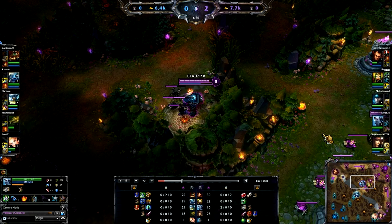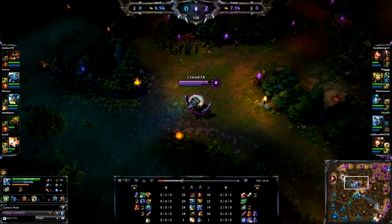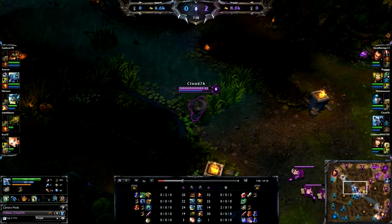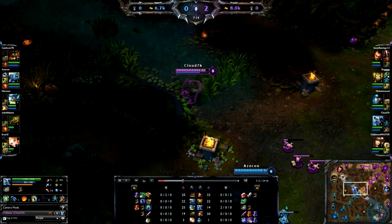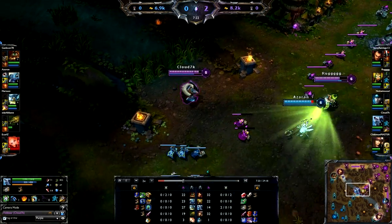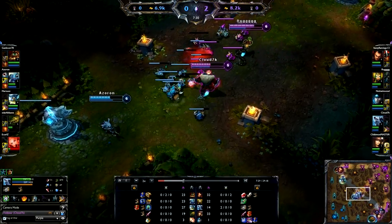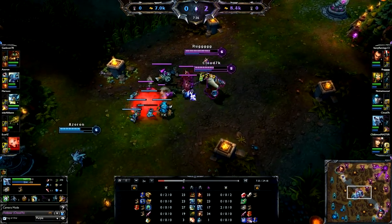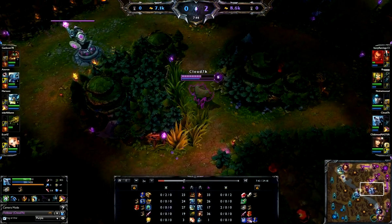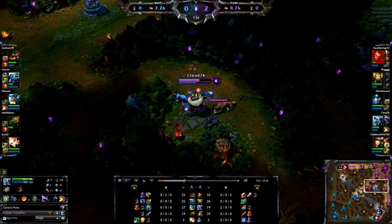I go ahead and clear my jungle camps. I try to get a gank on Fizz - I don't think I get it. I told Cassiopeia to go ahead and bait him. When I saw him go in I dove in, but he got to the tower. I backed off - I could have got him but I completely pussied out right there. I didn't feel like it was worth dying.